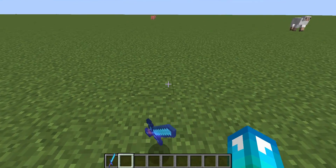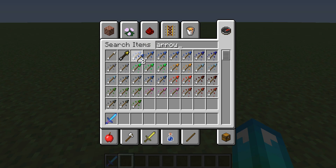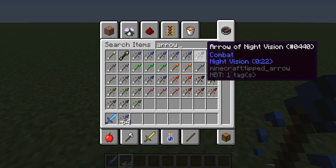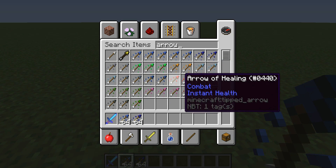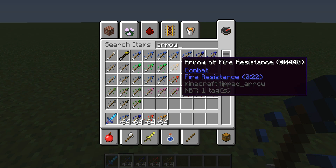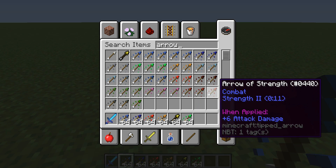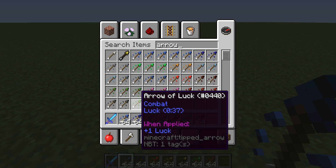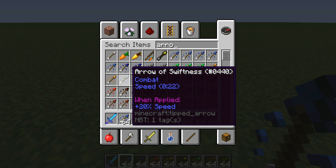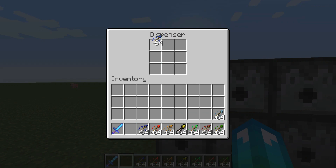Okay, so what you want to do is go to arrows and you see all of these — you don't want Spectral. We're gonna get some red, some orange, yellow, green, dark green, and some other weird colors. I'm gonna put in a stack of each.